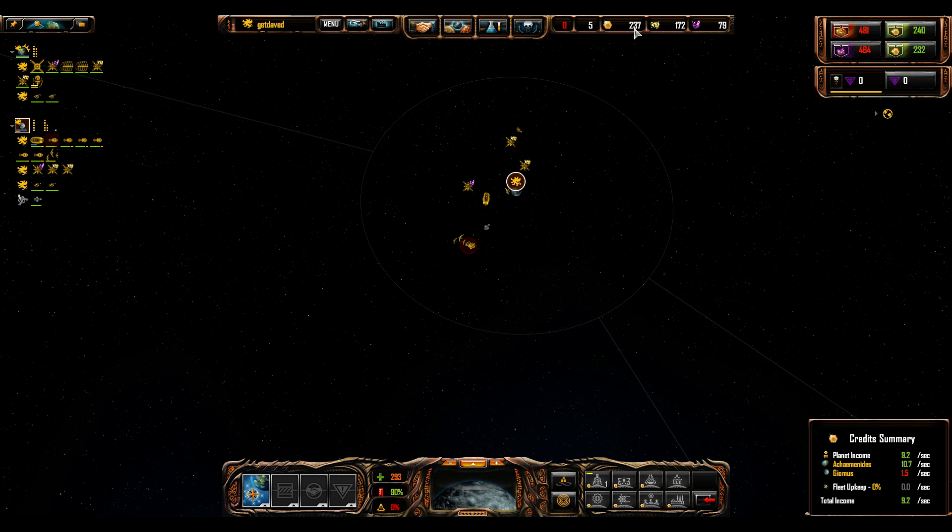What's going to happen in general is we're going to be relying on our relatively good starting frigate. You'll note it uses seven supply, which is crazy, but pretty good firepower and pretty good shields - almost in the same statistical ballpark as Illuminators for the Advent. They even cost a bit more in terms of supply. They aren't as good, but they're all right. I think it's still going to be losing us money until we get one more level of upgrade, but that's all right.